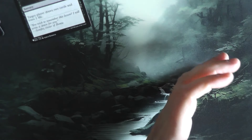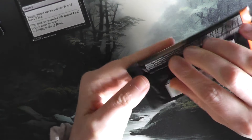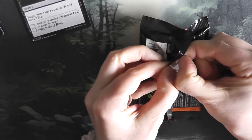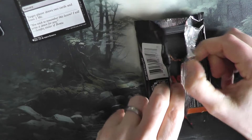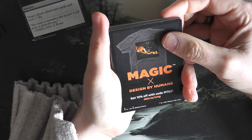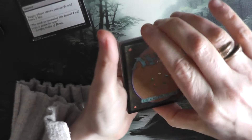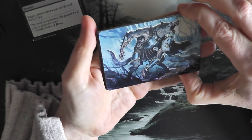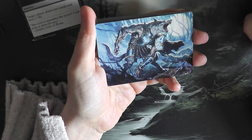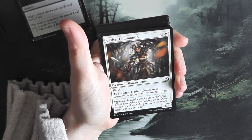We have one last pack, and then it's back to listening to Taylor Swift. Magic — designed by humans instead of werewolves, I guess. Don't tell me werewolves don't have a fashion sense — they do. I'm team werewolves. You know this. And it is beautiful. An Island.